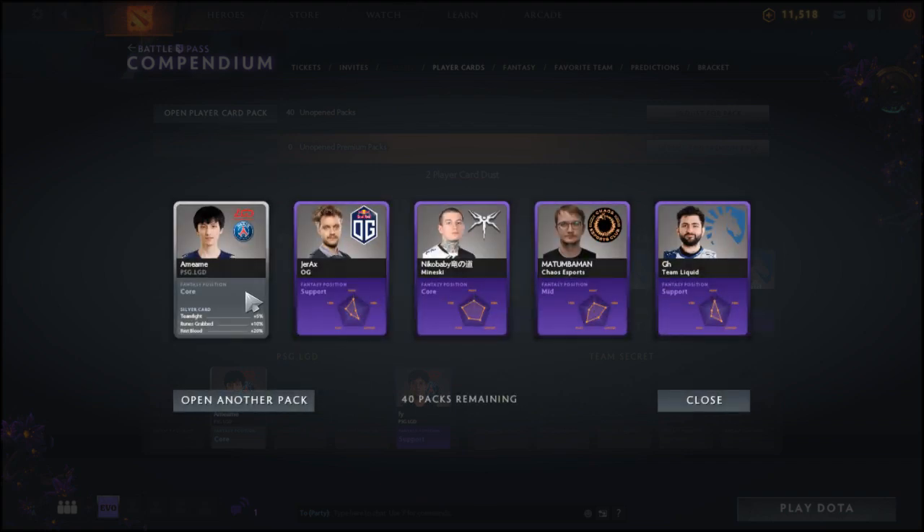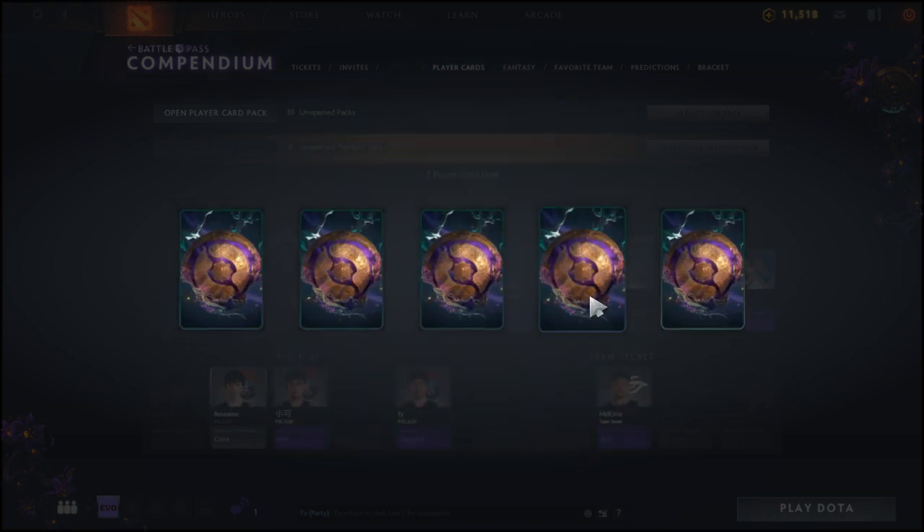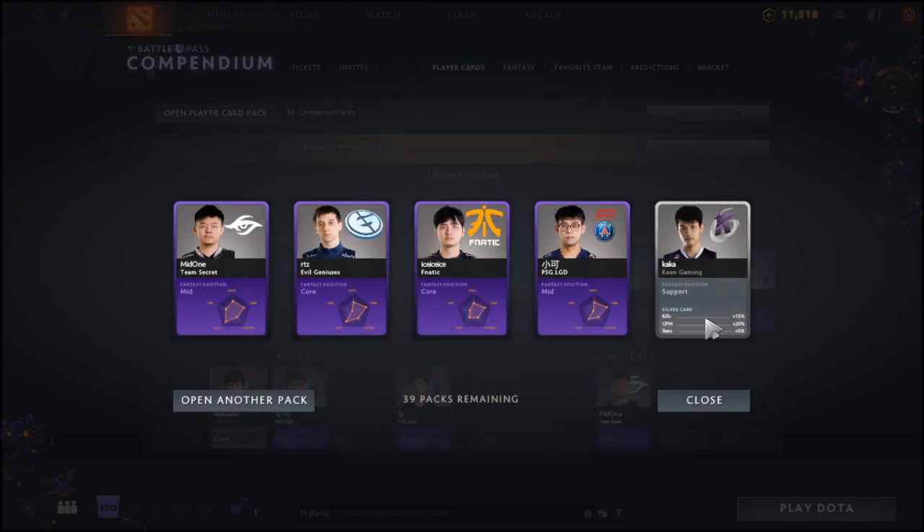First gold of the session — Crystallized from Team Navi! We also got Magical, his teammate from Navi, in the purpley blue card. We've got KPI from Mineski, Mind Control from Liquid, and Fade from Vici Gaming. That gold card is Crystallized from Navi. I always keep thinking of saying Navi Dendy for some weird reason. The silver card at the front is a player from PSG LGD, then Jerax from OG, Nico Baby from Mineski, Matumba Man from KoC Sports.